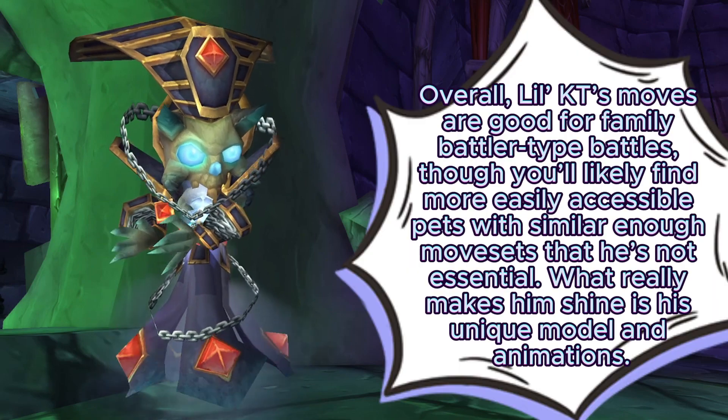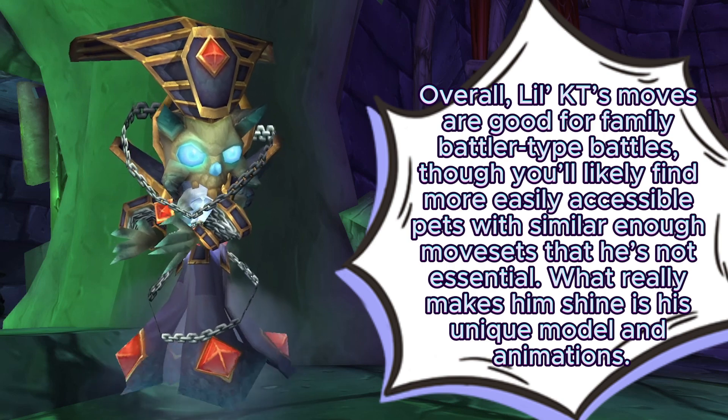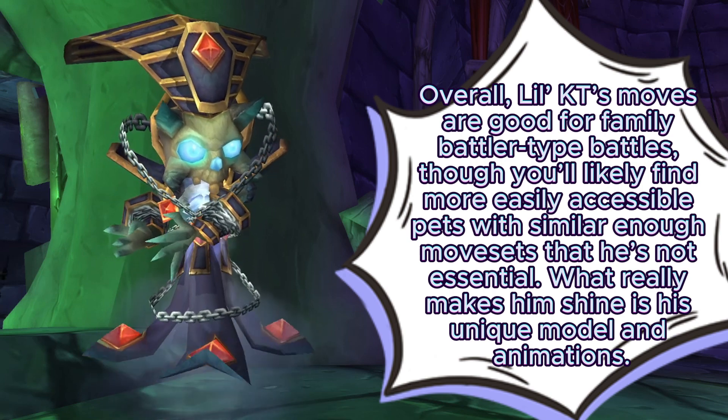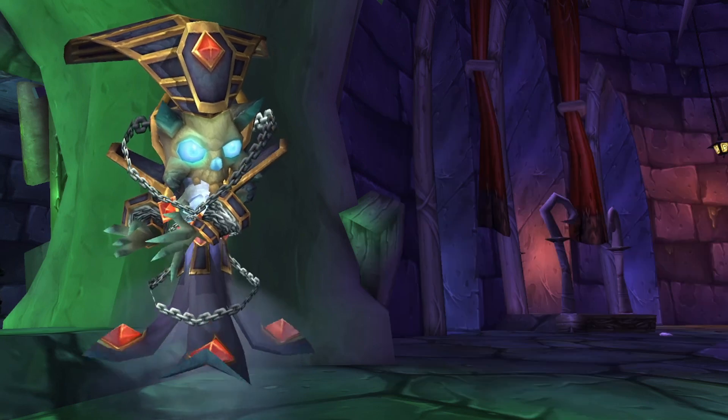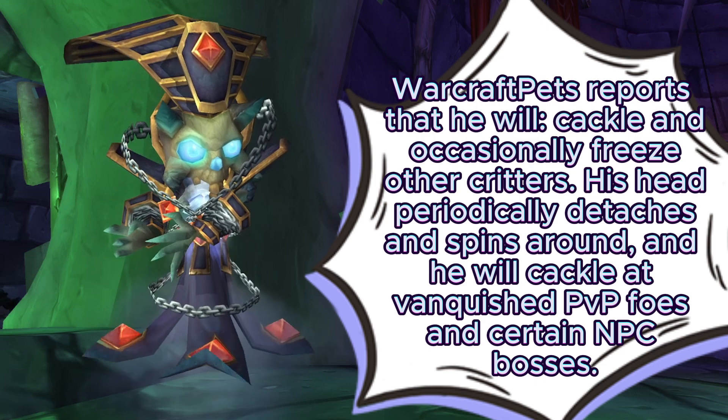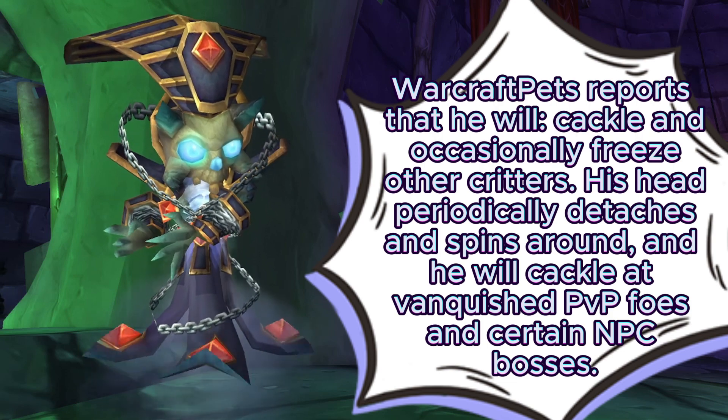Overall, Lil KT's moves are good for family battler type battles, though you'll likely find more easily accessible pets with similar enough movesets that he's not essential. What really makes him shine is his unique model and animations. Warcraft Pets reports that he will cackle and occasionally freeze other critters, his head periodically detaches and spins around, and he will cackle at vanquished PvP foes and certain NPC bosses.